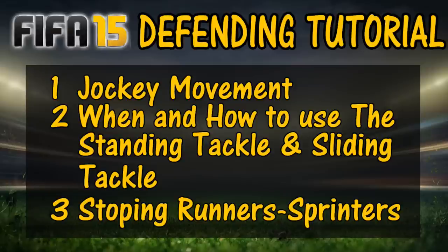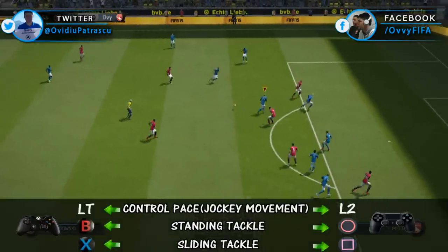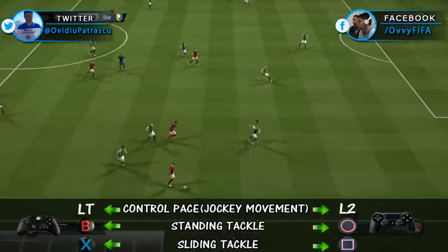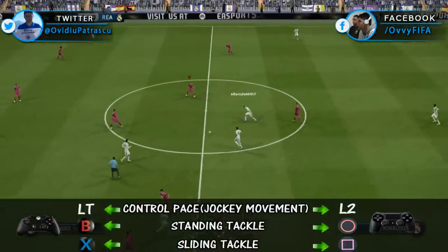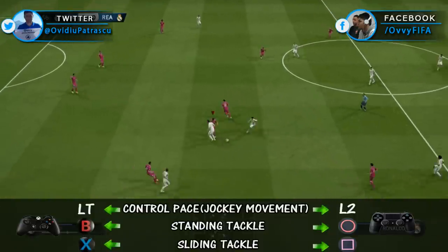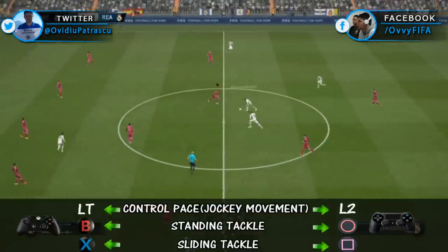After watching this tutorial and if you follow my advice, stopping this kind of players won't be a problem anymore. Starting with the jockey movement: in order to perform this move you will need to press L2 on your PlayStation or LT on your Xbox controller. I made sure to put all the controls at the bottom of the page so you can understand better. What does this jockey movement do? Your player takes a new stance which will help him to be more aggressive and get the ball faster and more efficiently from the opponent. This move will increase the efficiency of both your standing and sliding tackles.